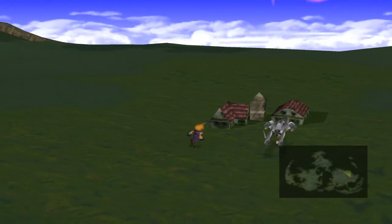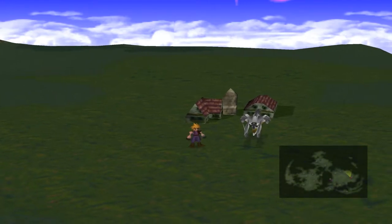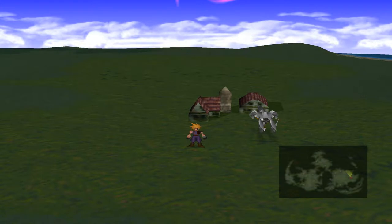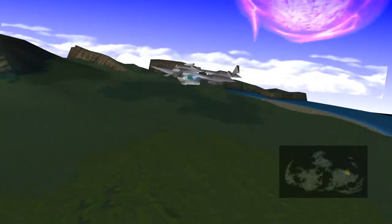Hey guys and welcome back to Final Fantasy 7. Last time we managed to get our green chocobo up to the S class, which is really good. We then came back to try and do some more breeding so we could get a blue chocobo, but the guy inside is like, stop making my chocobos breed so quickly, we need to give them time to calm down. So we will give them time to calm down.